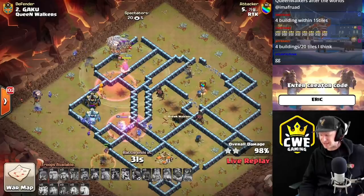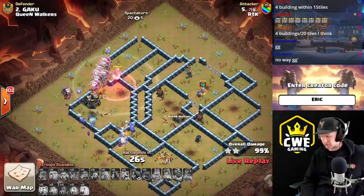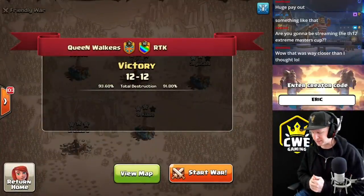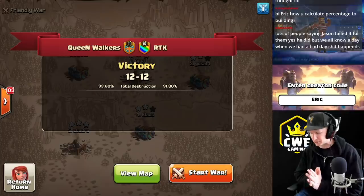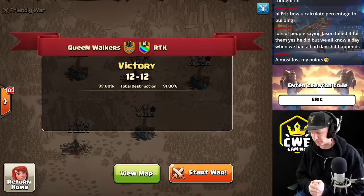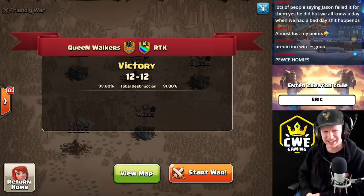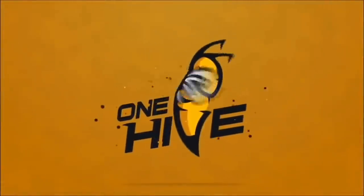They tied with Queen Walkers on this war — but they needed the win. They needed to take the war by one star to make up for the loss in the previous war. Thank you so much for watching guys — Queen Walkers takes the win today. RTK goes down in a relatively low-scoring war compared to the last one, but Queen Walkers are your Lego International Cup grand finals winners. Make sure you hit that like button, subscribe to the channel for more, use code Eric, and I'll see you guys in the next one.